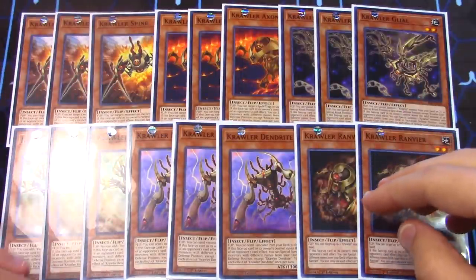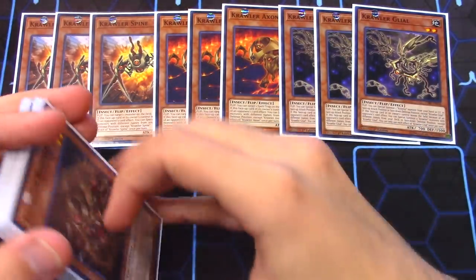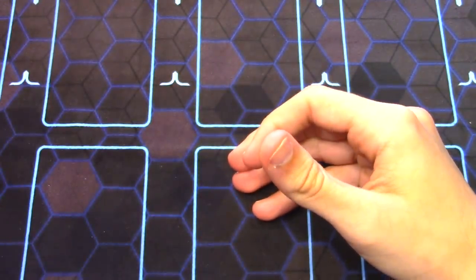All these monsters are really great; you need all their effects in the deck because their names matter and they allow you to float and make link monsters. This is essentially a link deck, and they're all Level 2, so you're pretty much going to be making either Rank 2 XYZs, a couple synchros, or predominantly your link Crawler monsters along with other link monsters in this deck.